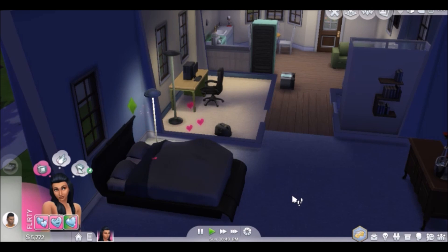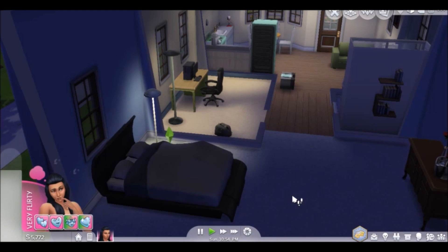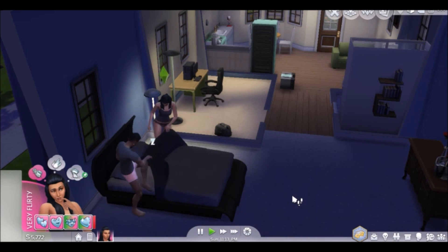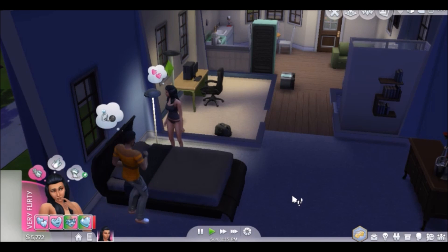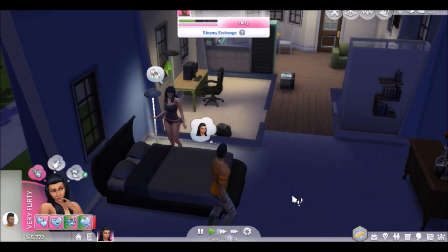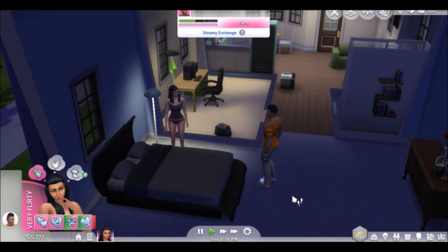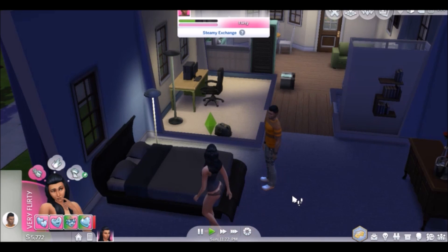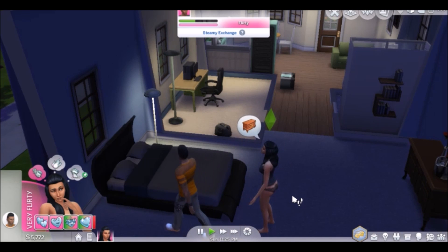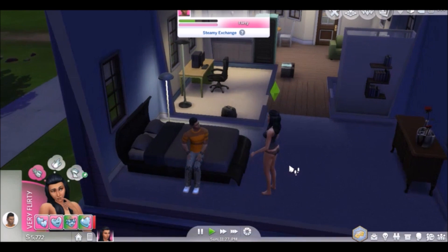Fun fact: when The Sims 4 was wrapping things up to sell, the woohoo was going to be a skill. So each time you woohooed with someone, your skill would get higher and higher. But then the game came out and they changed their mind.